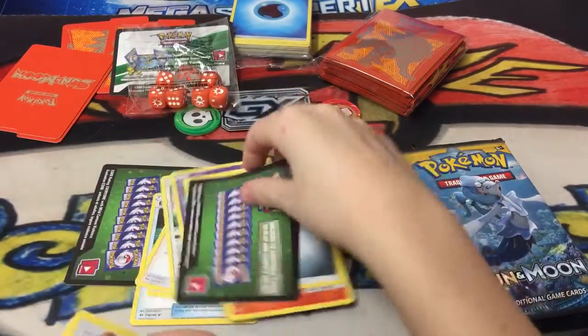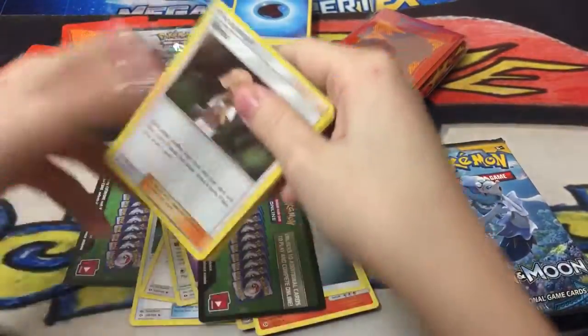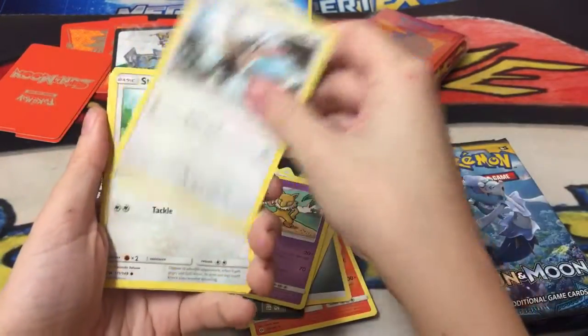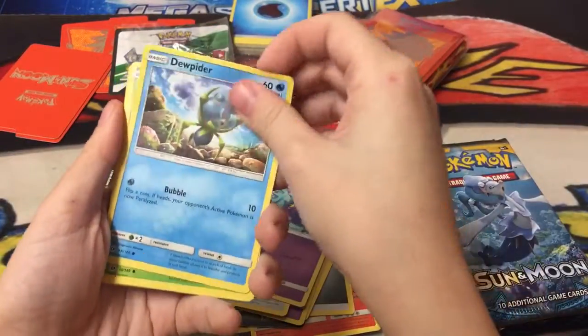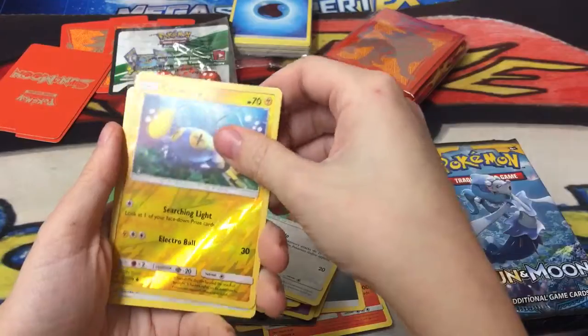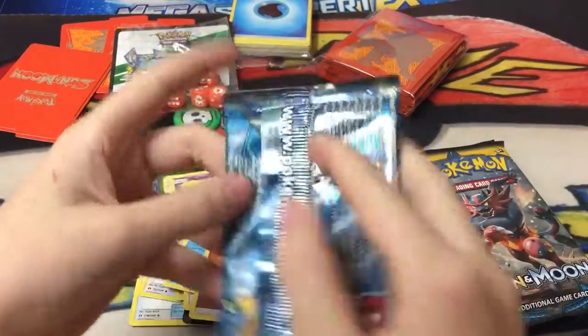We have Mareanie, Hypno, Trumbeak, Stufful, Mareanie, Dewpider, Bonsly, Lillipup, Corsola, Stoutland, and a Fighting Energy.